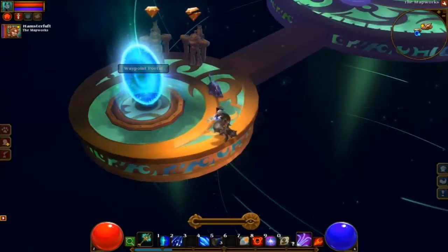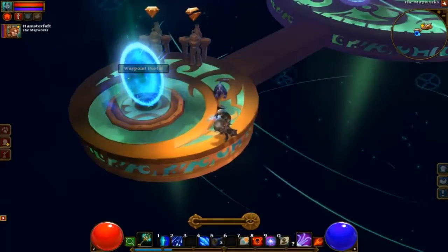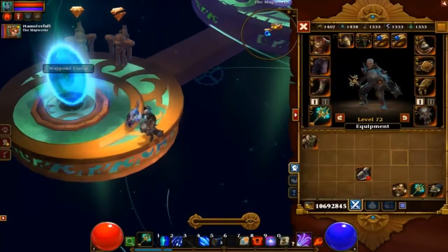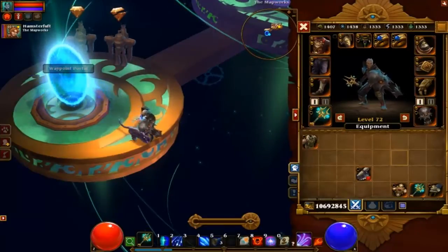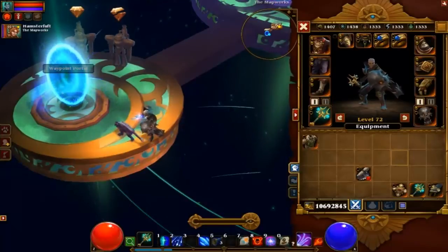What is up guys, Zcraig's out here, and I'm going to show you how to do the trick with Boonscroll so that you can buy out his items more than once. Because he's like a normal enchanter, if you trade him he will start to walk away and disappear.